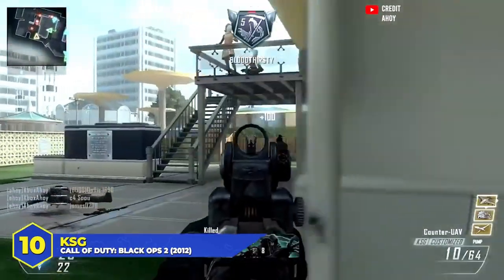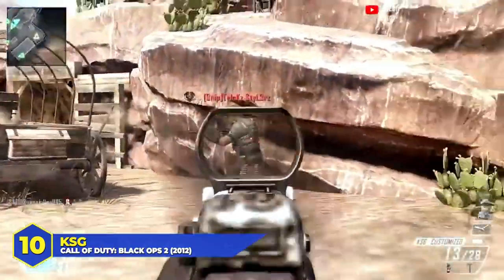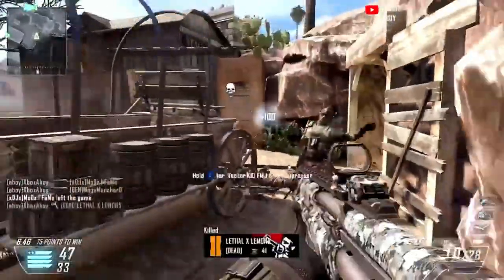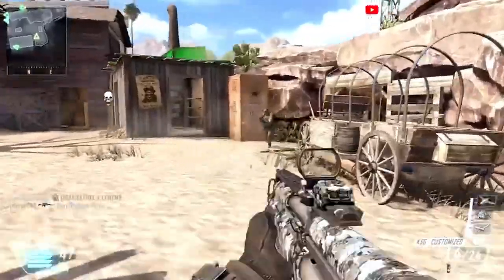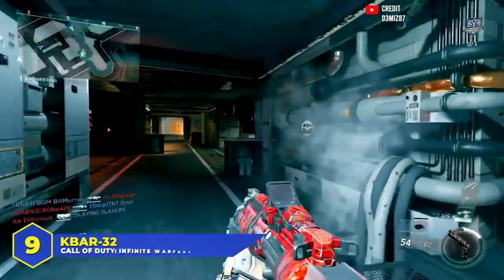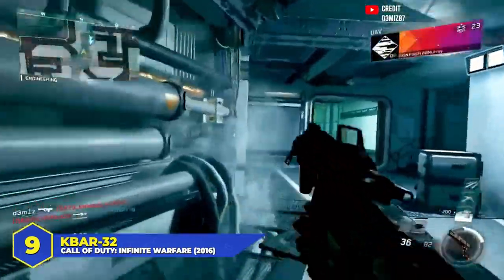At number 10, the KSG in Black Ops 2. One of my favorite shotguns in COD history — a slug shotty that could get one-shot kills from anywhere. I think the KSG might actually have the longest one-shot kill range of any shotgun in COD history. Yes, you had to aim more precisely, but that's what made it so satisfying. The fire rate was high, the damage was insane, and the sound effects were super satisfying — this thing thundered through the map. If you knew someone on the other team was using it, you were extra careful rushing into enemy territory.